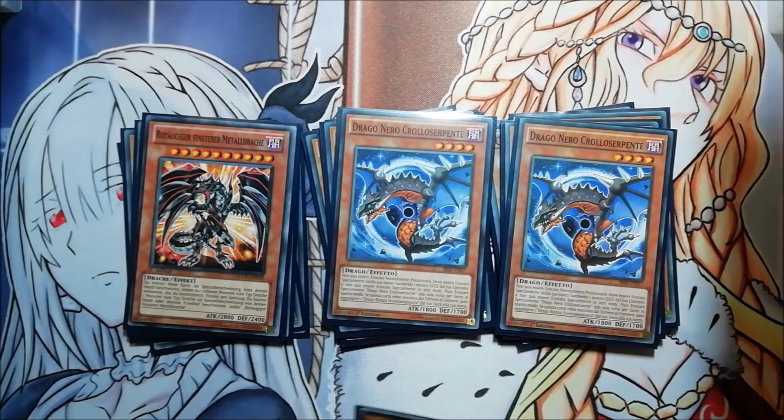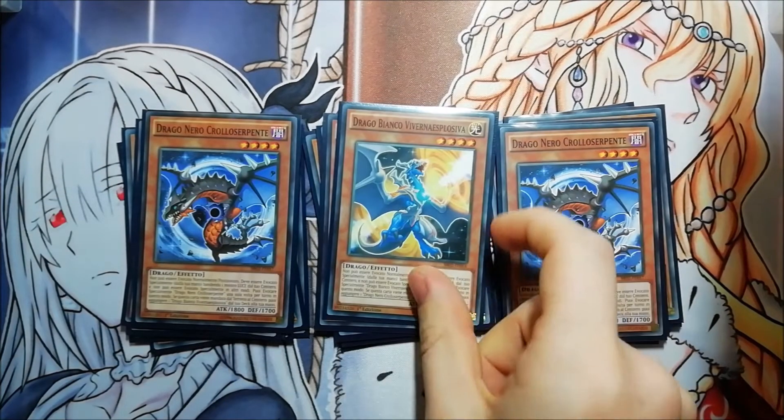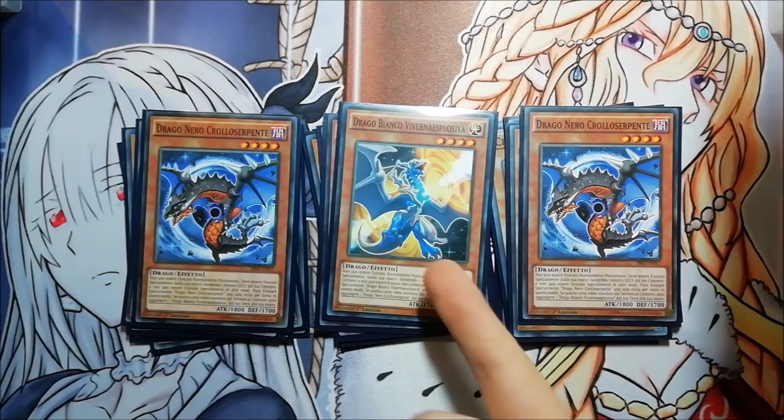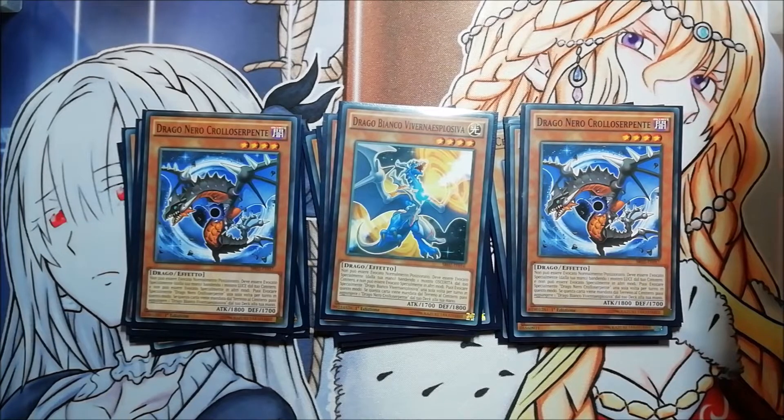I'm also playing three Rokket Tracer and one Rokket Synchron — they're really good extenders in this deck. If you draw them, they're three-card plusses because when they go to the graveyard they search another copy. If Tracer goes to the grave it searches Synchron, and vice versa. You can only use the effect once per turn, but you can get them back to the deck with Saryuja.